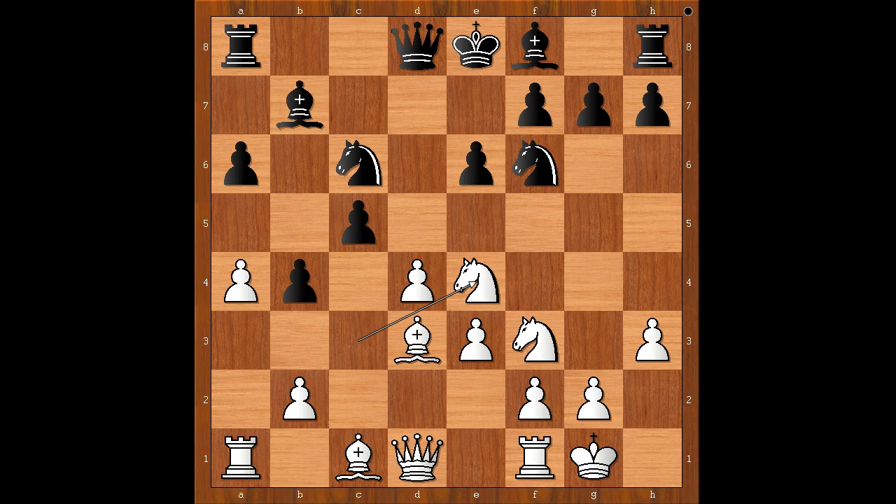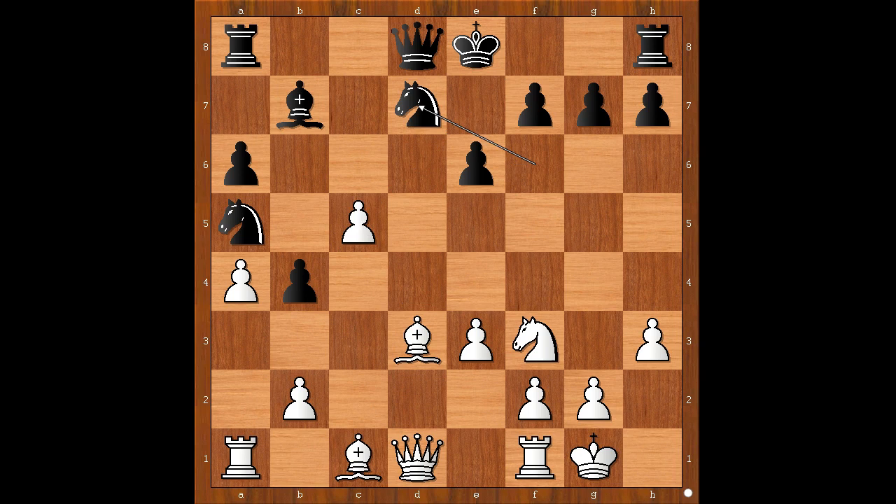How would you defend the pawn? Nepo played this cool move: knight to a5. White to move — if knight takes on c5, bishop takes on c5, and after d takes on c5, knight to d7 and black is okay.